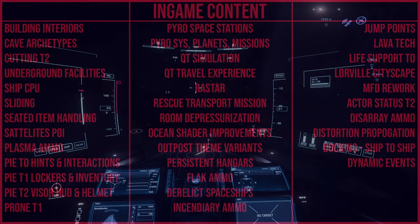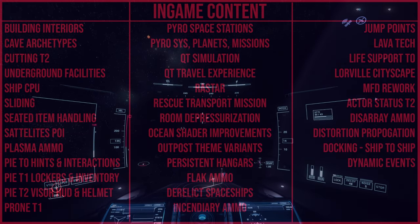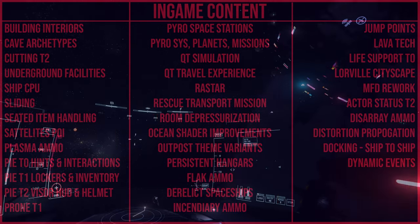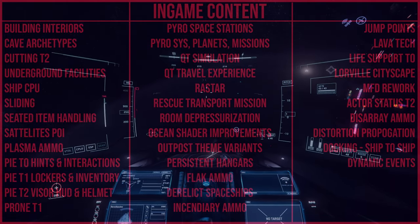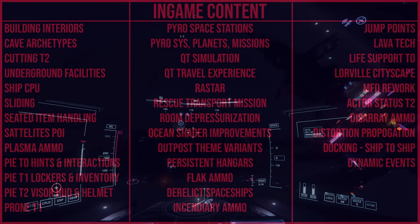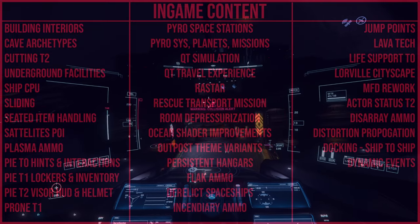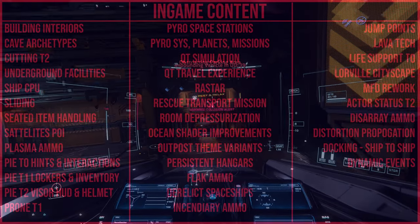Room Depressurization will create the ability for players to increase and decrease atmospheric pressure in a defined closed room. What happens when you open the door? Will there be a depressurization effect that could cause an explosion, requiring you to stabilize the room first? That would be interesting. Ocean Shader Improvements are also coming — reworking the ocean shader to use more physically accurate refraction and reflection with energy conservation, unifying features with other water shaders and balancing performance between orbital and close-up situations.